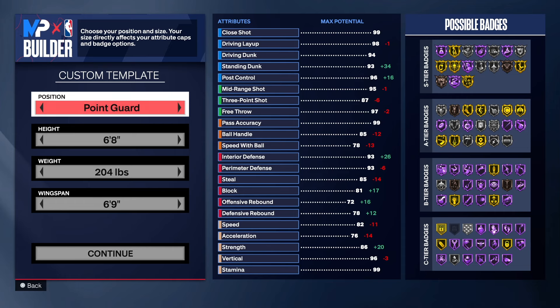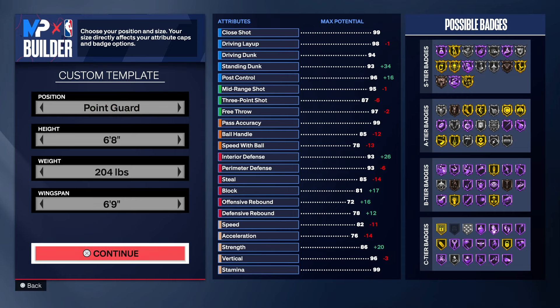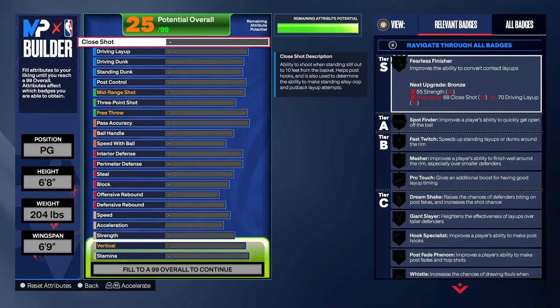We're going with the point guard position, 6-foot-8 for this build, 204 pounds for the weight. We did go up on the weight so we can get more strength — I'll tell you why we did that. 69 on the wingspan. Let's get into it.